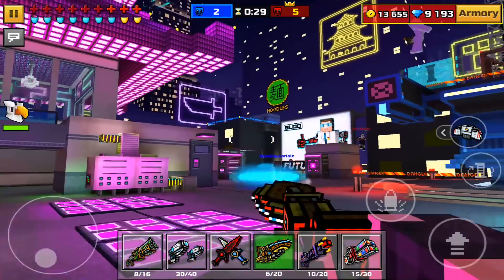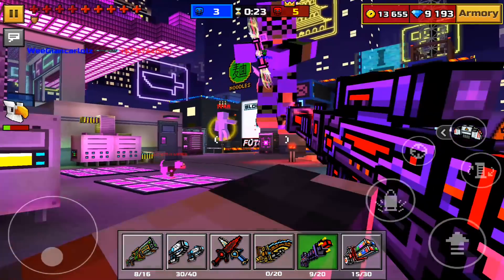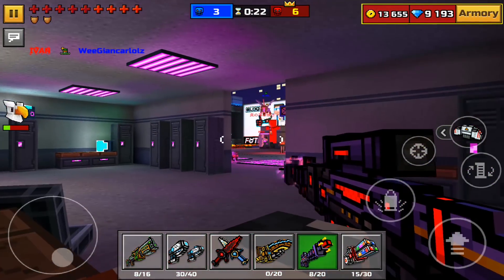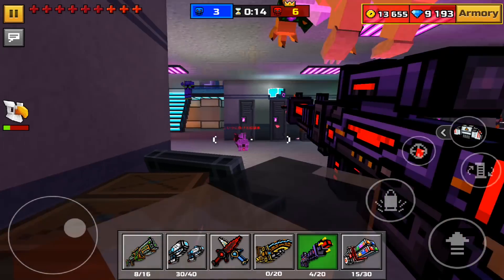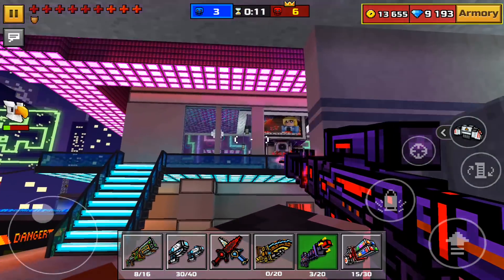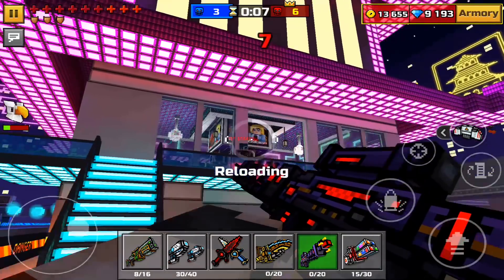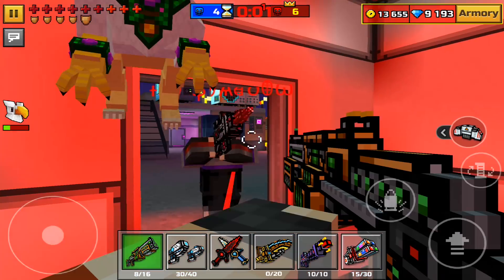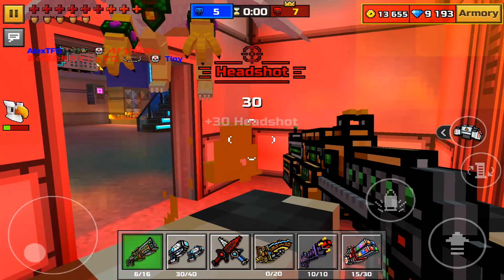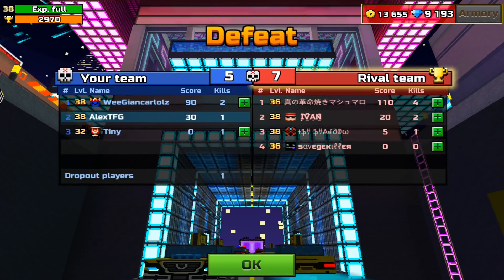This is the Electro Rifle copy — it shoots just like it with no difference, even leaving little electricity particles behind. Right after this I'm going to binge open the Lucky Chest to try to get the new exoskeleton once I fix this lag problem.